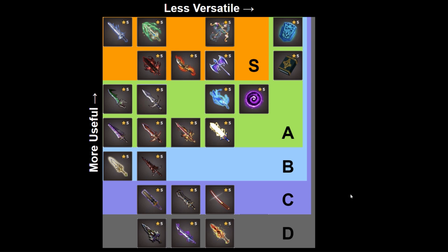Your best weapons are going to be in the S and A tier with varying degrees of usefulness and versatility. Looking at this chart, I would agree with it holistically. As you go towards the right, the weapon is less versatile, and as you go up, the weapon is more useful. Ideally, you'd like your weapon to be both versatile and useful, which is why most of the S tier weapons are in the upper left hand corner.